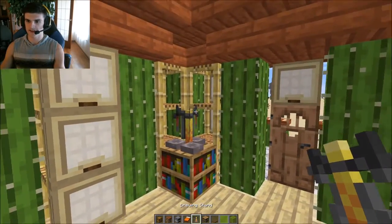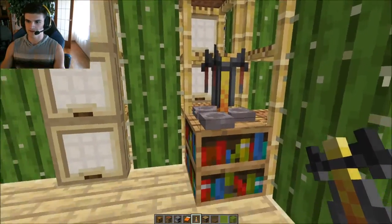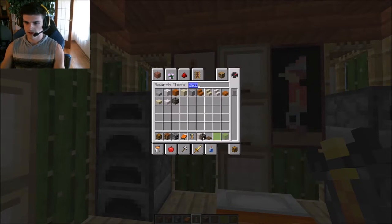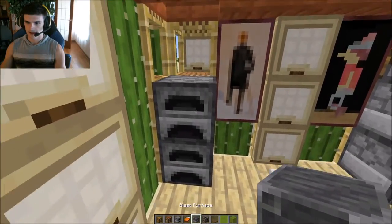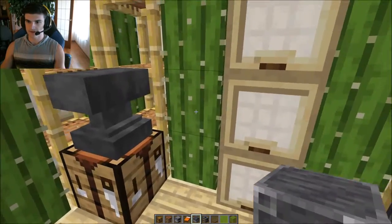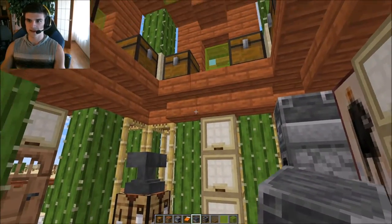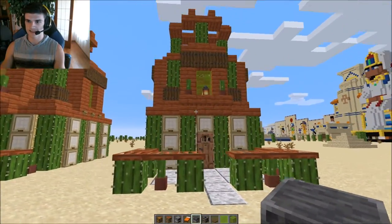I'm not going to bother with an enchanting table because if you actually place one maybe add it underneath so you can surround it with books and have a proper enchanting table. You could use a smoker or a blast furnace. It's really starting to look nice in here. The only real danger is that in survival you will take damage if you brush up against the cactus, but if you're actually building a cactus house you're already a little crazy and probably won't care about taking damage.